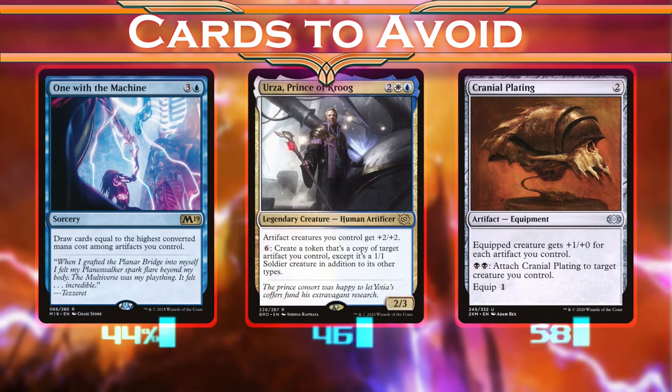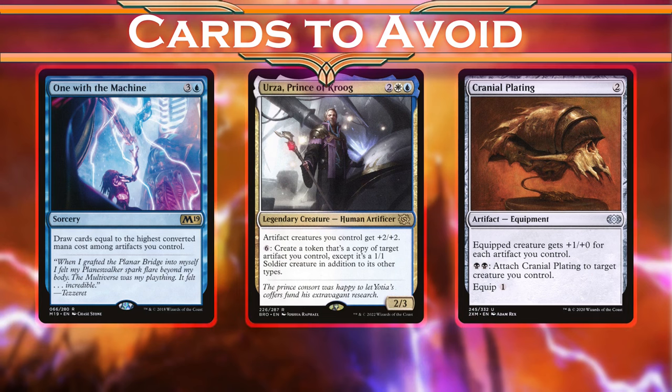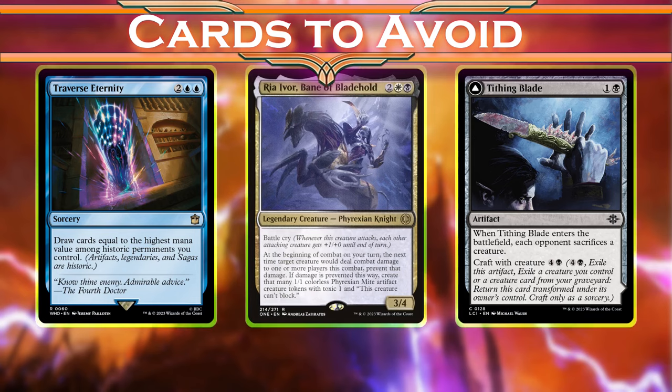One with the Machine was really never great here. In the old deck we were playing with tokens and so didn't have a lot of high cost artifacts. But now that we actually have decent artifacts that this could see, One with the Machine has just been outclassed by the Doctor Who decks. Princely Urza and Cranial Plating just have the totally wrong ideas for trying to go wide with artifact creatures, not make a single creature excessively tall. And while the Anthem on Urza isn't bad — because Anthems aren't bad — we'll still run a few since we have so many artifact creatures. But the ones I have in mind actually are artifact creatures themselves, cost less mana, and have extra upsides. Urza has to be at the bottom of that pile and we're throwing him out to make room for these cards instead.